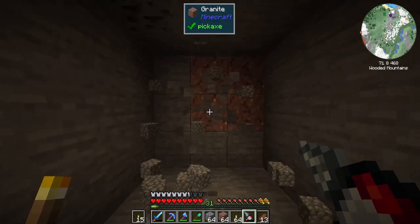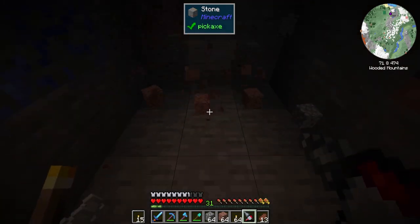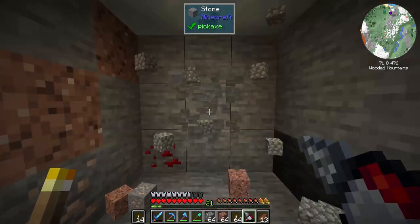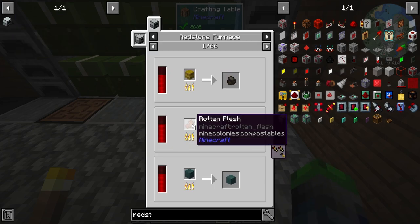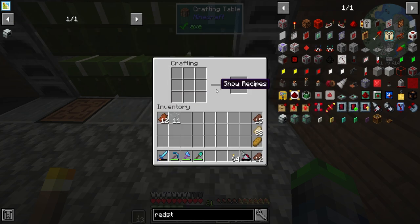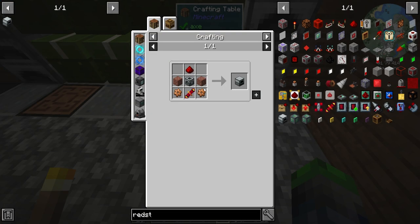I'm gonna do a lot more mining down here. Look, I already got coal so we can charge it back up. Alright, so we're going to go ahead and try to make the Redstone Furnace because it has the ability to turn four rotten flesh into one leather. This doesn't work for anything other than the Redstone Furnace, so I wonder if this thing has some special properties we're not aware of.